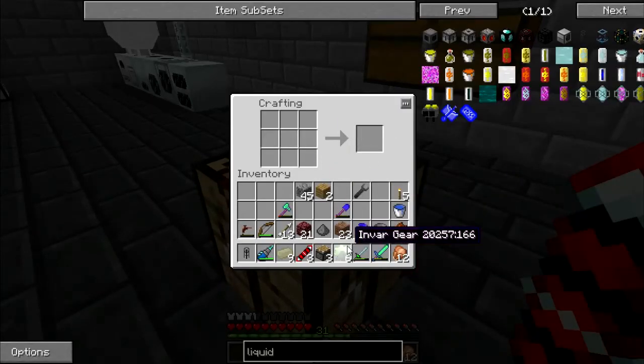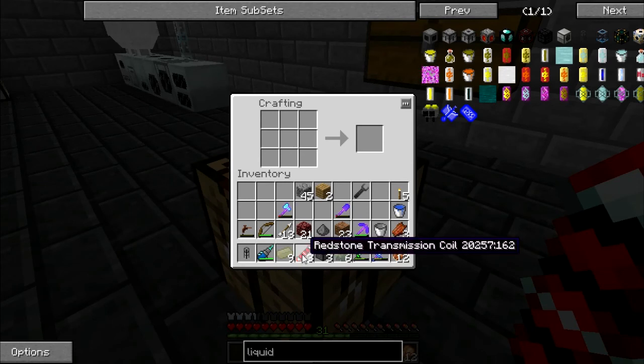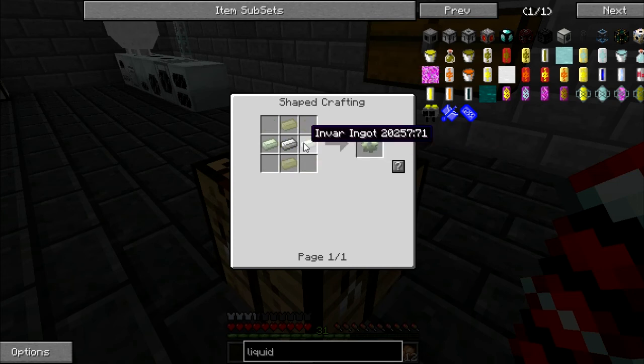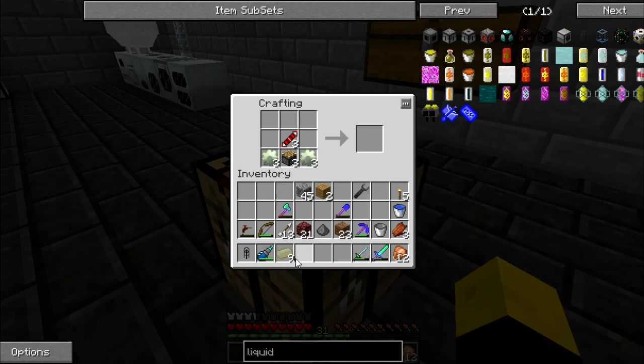The magmatic engines are pretty straightforward. They require invar, pistons, redstone transmission coils — which are silver and two redstone — and invar gears, which are pretty easy to make. They are iron surrounded by invar. And invar, if you remember, is two iron dust and one silver dust. So we're going to make three engines; that should be enough for right now. There you go, magmatic engines.